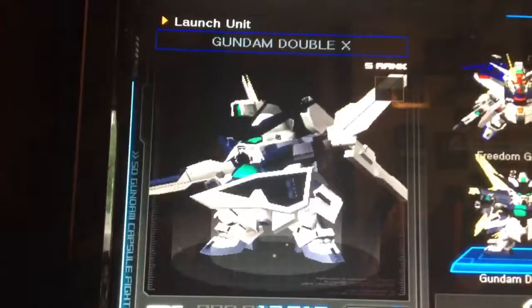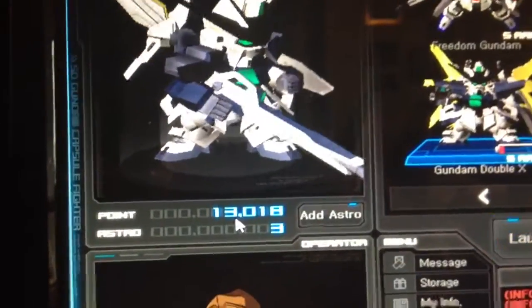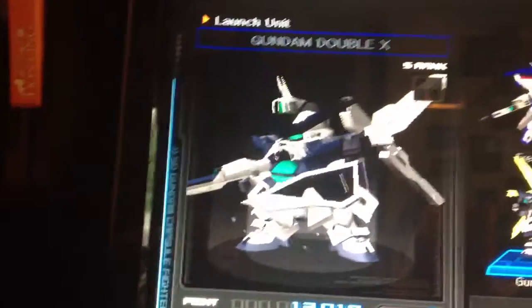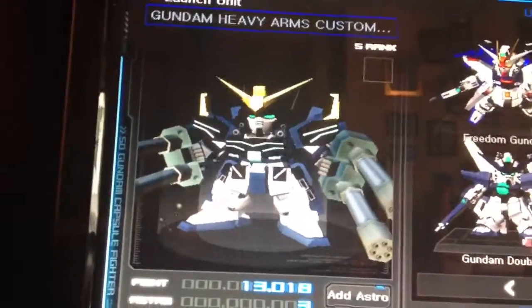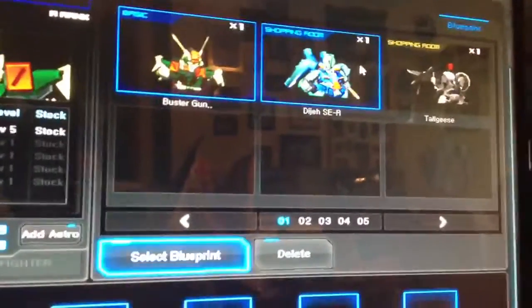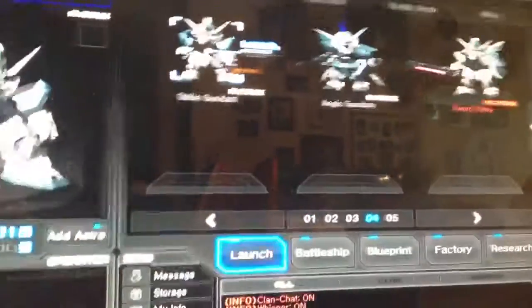My DX, and currently my plan is to get the Reborns BP — that's why I'm saving up. The Reborns BP, the Double O Raiser BP, and the Double O Gundam BP, so I can make Double O Raiser. I want all three. There's DX, Heavy Arms Custom, and my Infinite Justice. The last page is empty so I can use it to plan — I don't have to delete units to make room. I want to get my Dijeh back and my Takis. That's all my units.